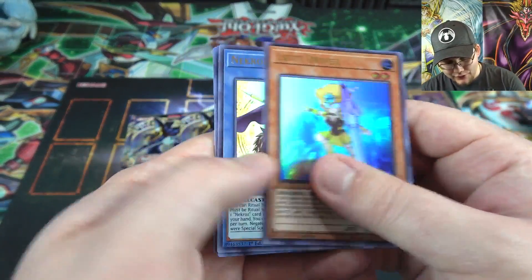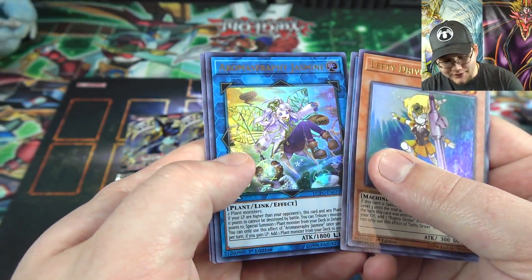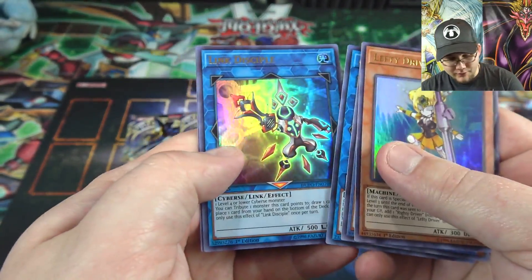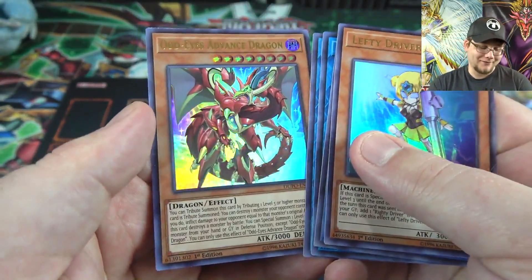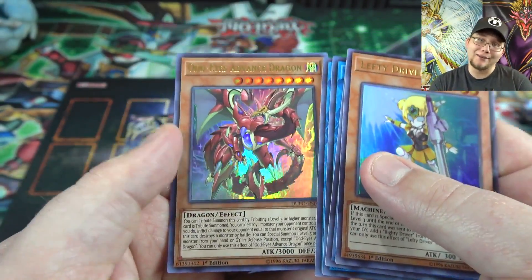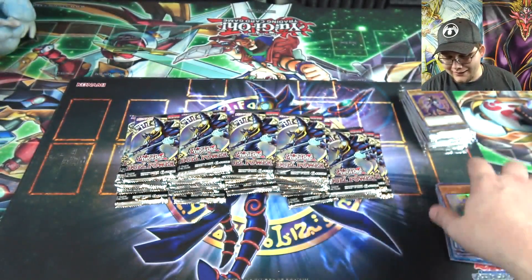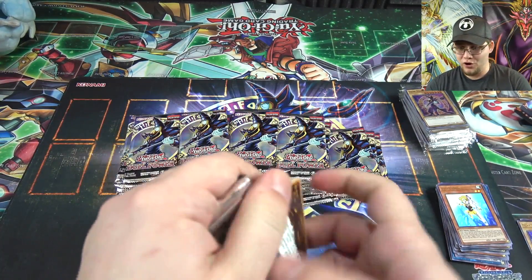Another Lefty Driver, Necroz of Unicorn — very nice. Aromaseraphy Jasmine — finally got this card too. Link Disciple and then Odd-Eyes Advanced Dragon, kind of the upgrade of Odd-Eyes obviously. I'm tempted to build Odd-Eyes again, but I'm kind of waiting for Revolution Dragon which is a manga promo for Japan. I was hoping it'd be thrown in this set but unfortunately not — maybe Battles of Legend.